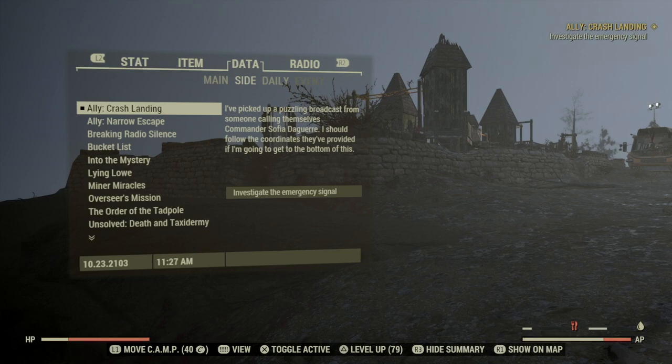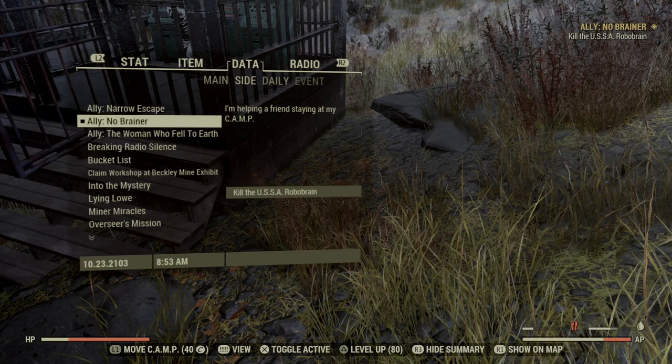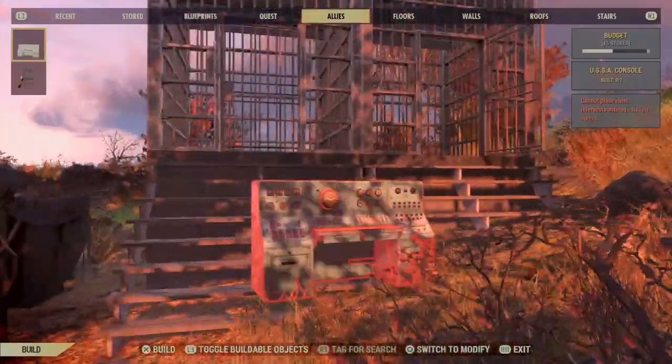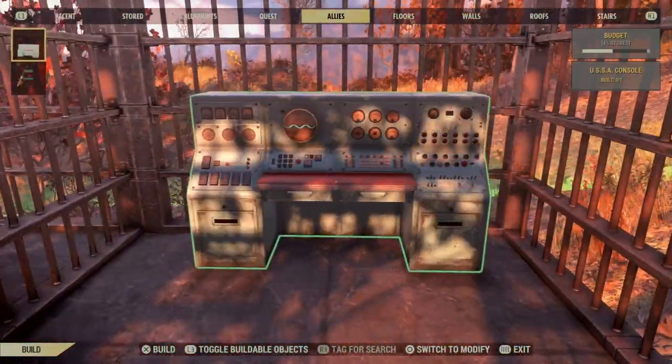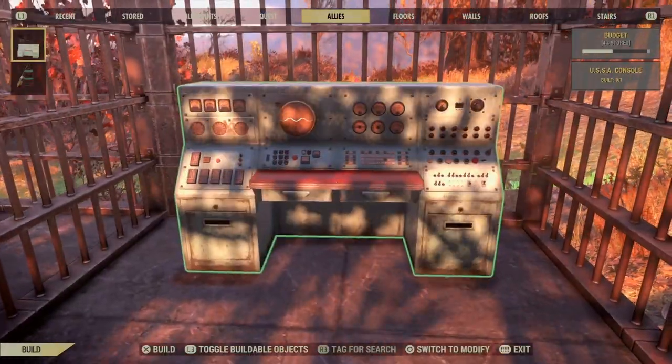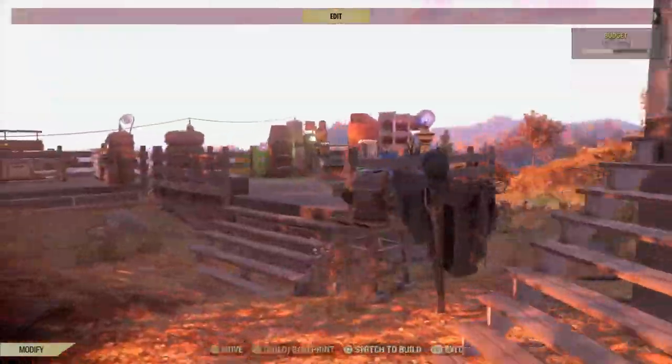you have to have the astronaut ally's side mission — the no-brainer mission — and it must not be completed yet. If you haven't done that mission yet, or haven't done any missions for the astronaut ally, you're good to do this glitch. If you have already done the no-brainer mission, unfortunately this glitch won't be doable, because you need that quest active to perform it.